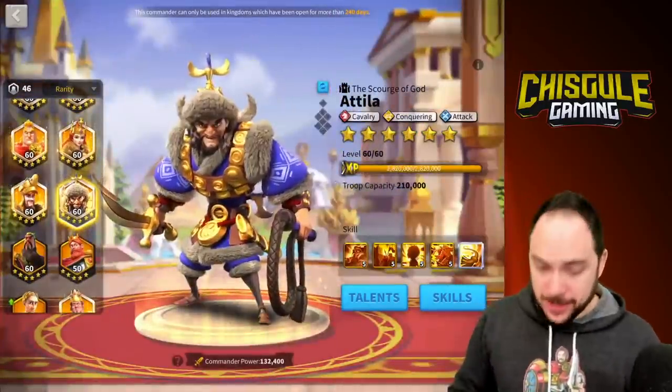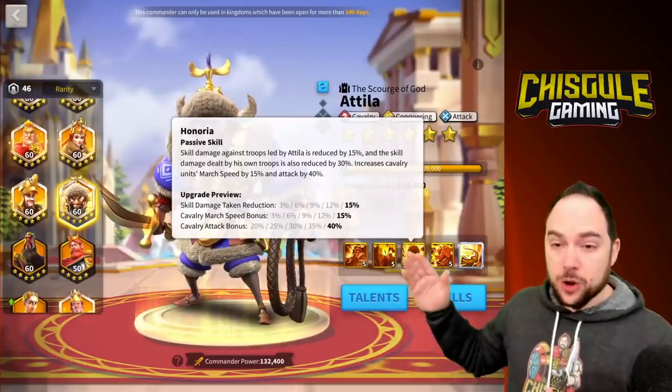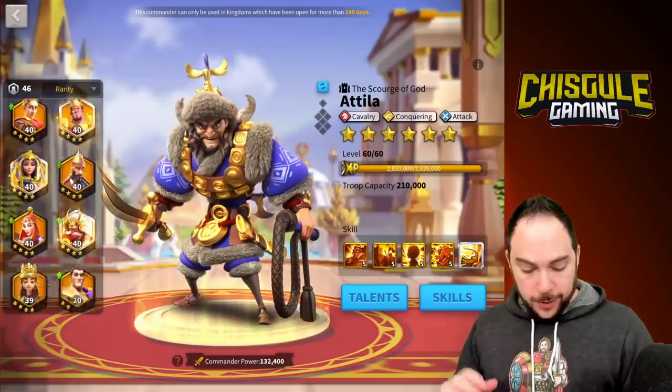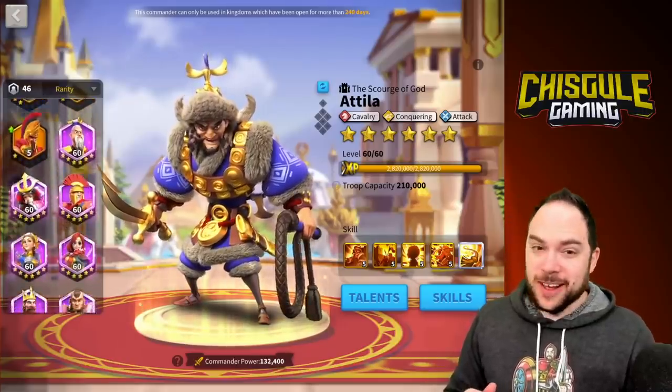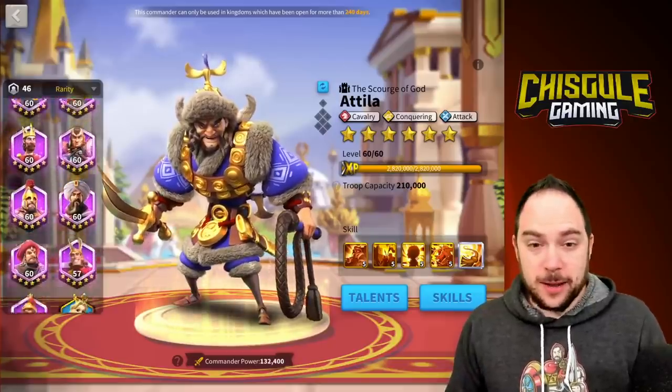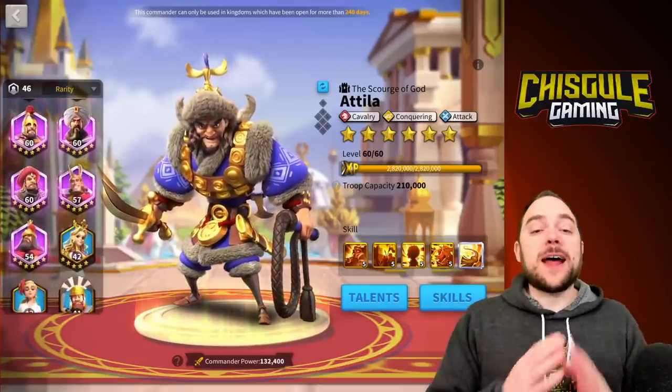A commander that doesn't have that downside is Attila, who brings 15% march speed when you max the third skill. Now, if legendaries aren't for you — and for the free-to-play players out there and the folks who are not spending tons of money — you've got other options that have a lot of march speed.